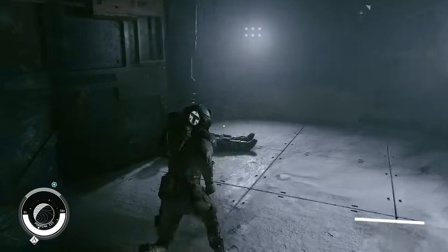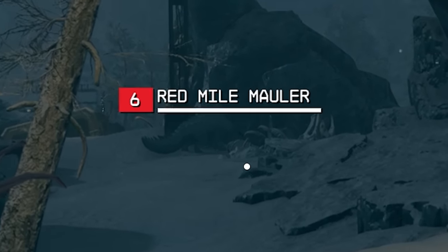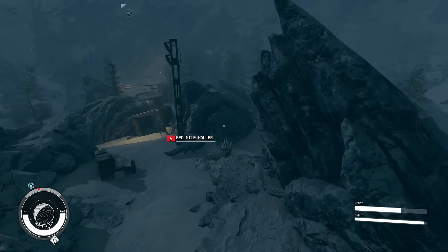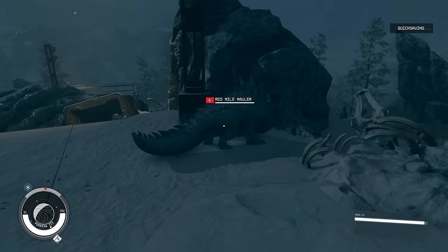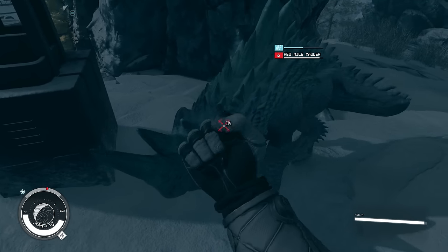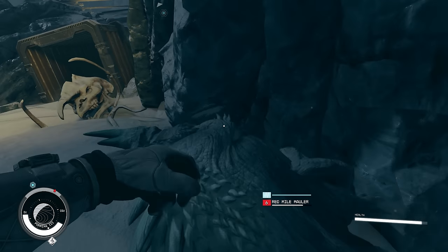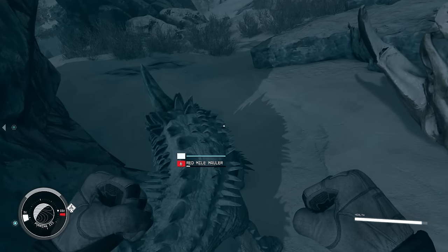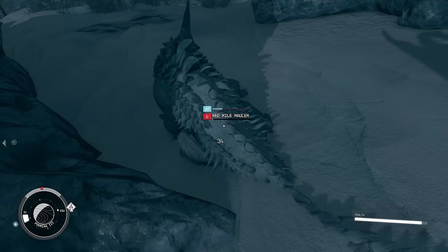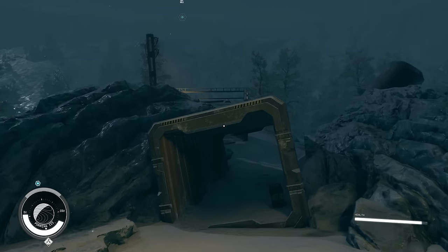First things first, we're just going to have a little walk until we encounter our first enemy — and there it is, a Red Mile Mauler, level six. We could actually try and fight this bad boy — let's see how viable this is. Hello, Red Mile Mauler — a punch, there we go. You have so much health. This is a level six enemy, and yes I've been able to stun lock it but it has still done a lot of damage to me. He's down on the floor, almost dead — final punch, lovely. Six experience. What a waste of time. So yeah, we cannot melee our way through these enemies. We must instead run the Red Mile.